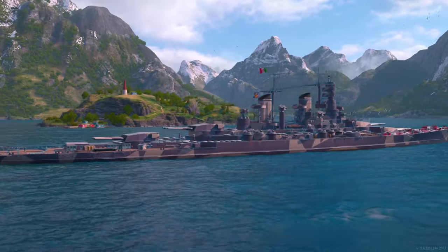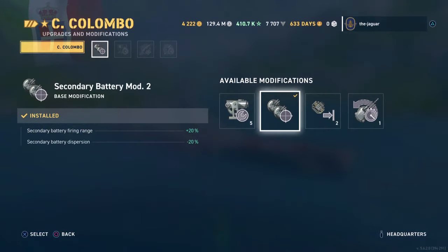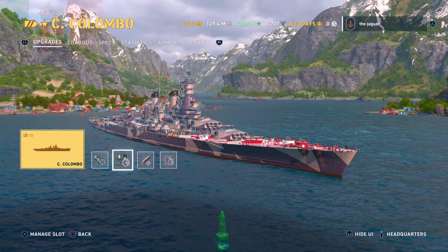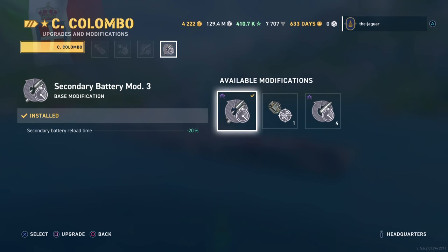The ship can be set up either for secondaries or accuracy, so we will check out the upgrades first and then check out the commander options. The first upgrade slot is secondary battery mod 2, which increases the range of the secondaries and its dispersion by 20%. Then we selected propulsion mod 2 — time taken to reach full power is cut in half — and then we went with the concealment system mod 1. The last upgrade slot is secondary battery mod 3, which improves the secondary battery reload time.